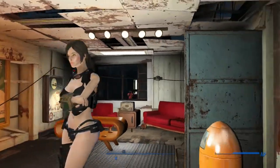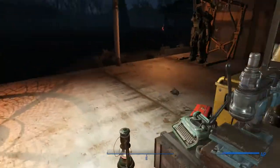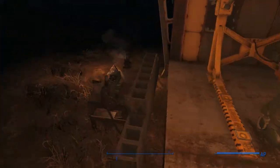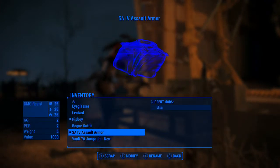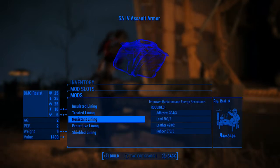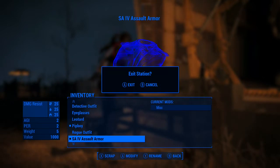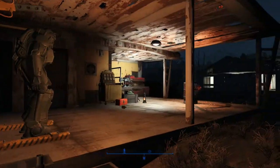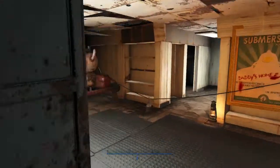It's a very revealing outfit, that being said. It also can be upgraded a little more at an armor workbench — not a whole lot more, but you can give it a shielded lining to give it a little more defense so that way you don't die. You also can put ballistic weave on it when you unlock ballistic weave. I do not have ballistic weave unlocked, so I can't do that.